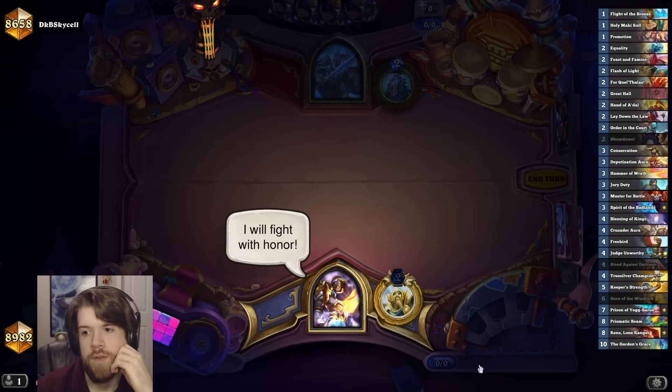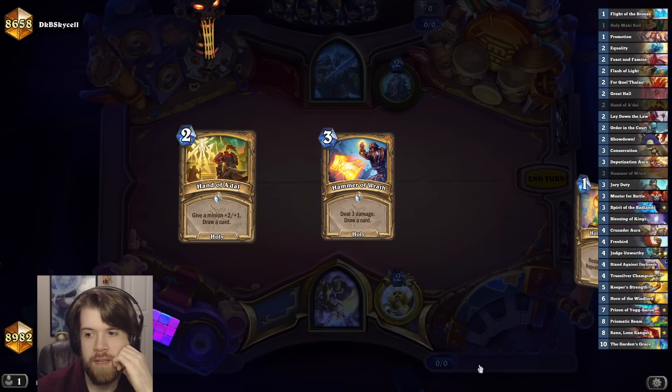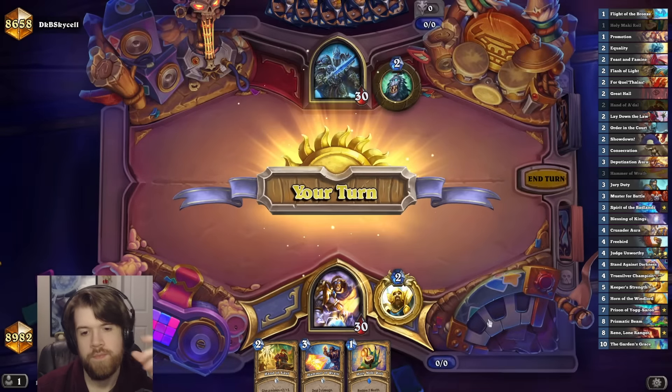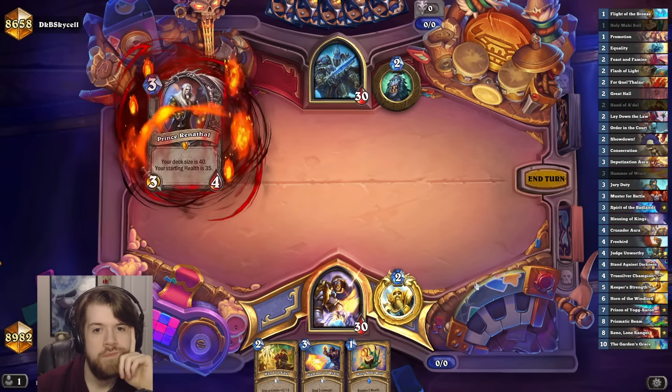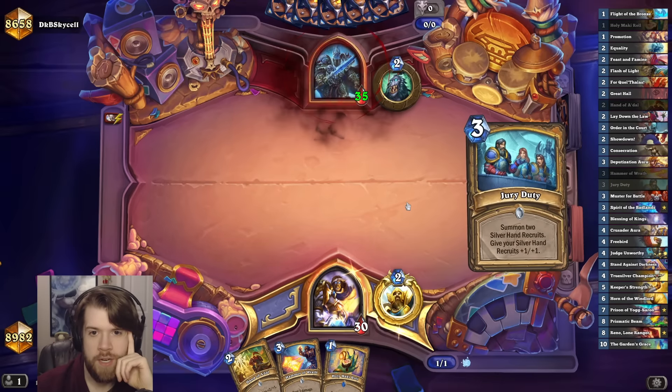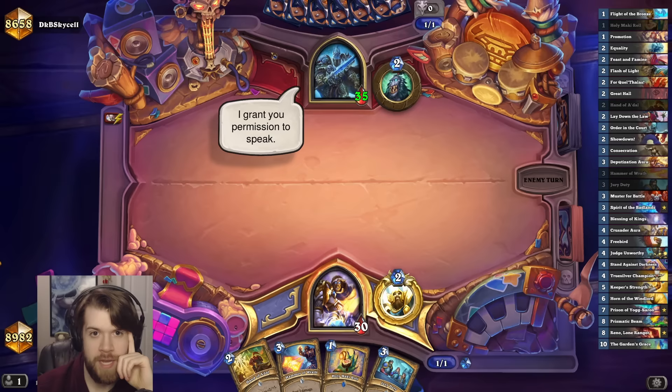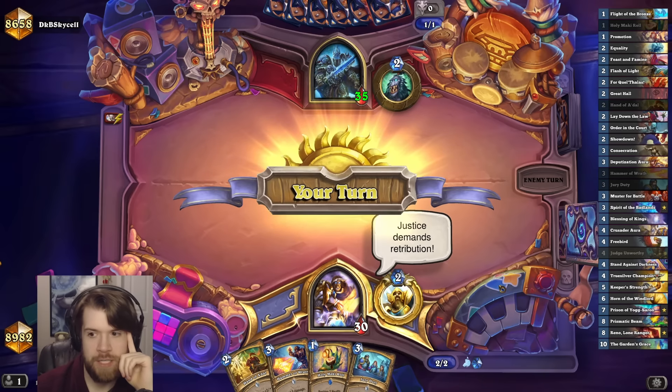I really just want to find the Spirit of the Badlands. I guess I instantly lose if they draw Patchwork, right? But if they don't draw Patchwork, this should be a pretty good matchup for me.